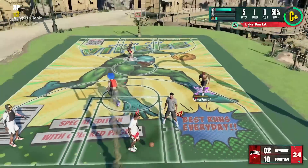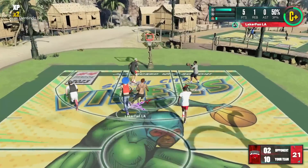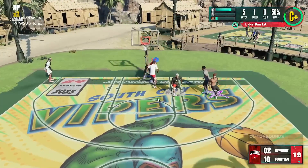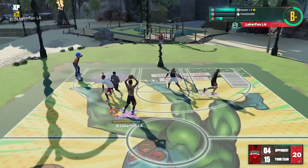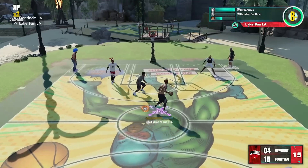Beautiful bounce pass by Denton right there — that was super crazy. Anyway, we're going to fast forward a little bit through the rest of this game. A lot of these assists come from hitting Tonic on pick and pops, along with Tonic's three-pointers as well.